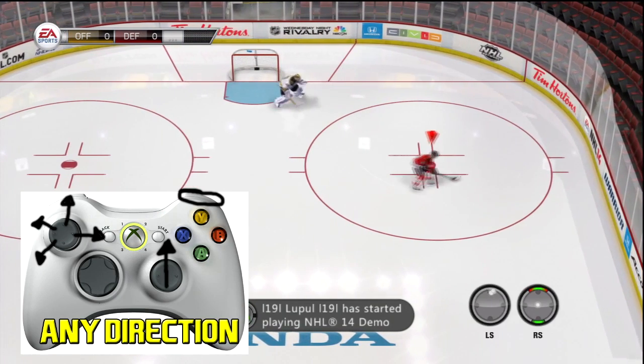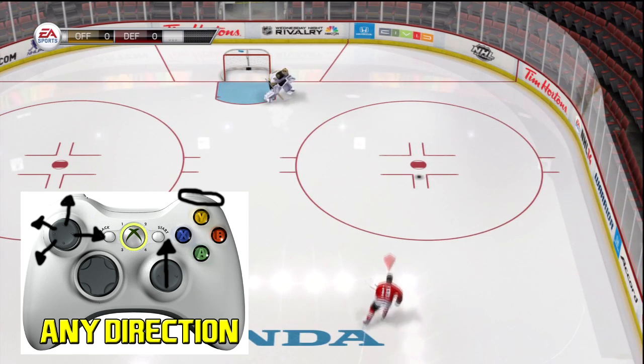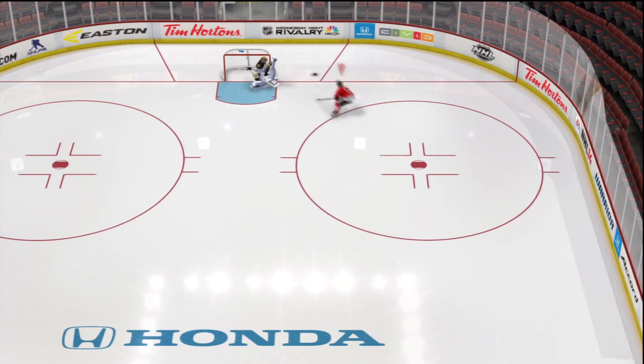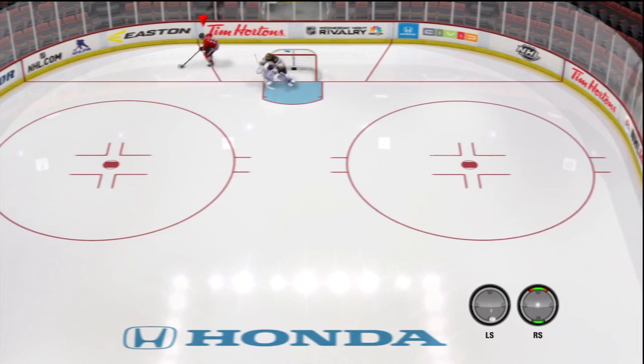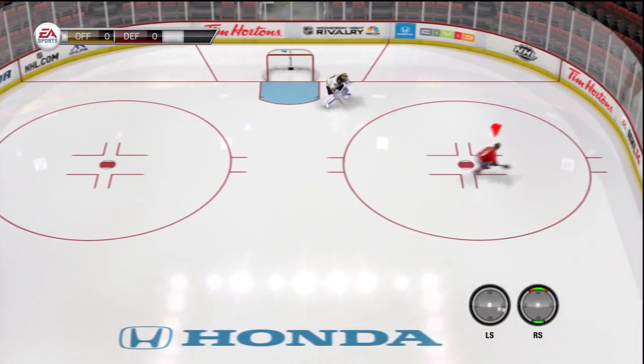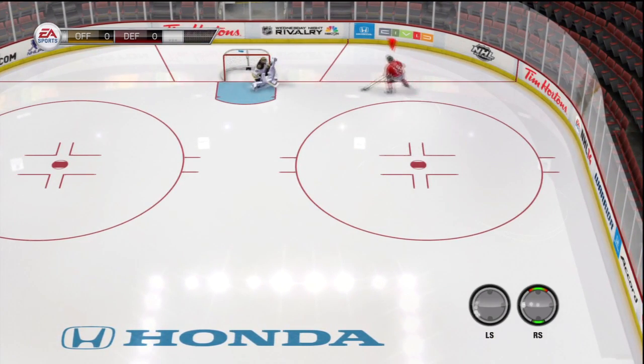Just gonna drop it one more time and we will puck chop it — boom, there you go. So you can play it into the corner, fight for the puck there. If you have a tough guy like Lou Cheech — he's not necessarily a tough guy but you'll win most of his battles in the corners. It's a very useful tactic and I find that it's actually really good in this game.